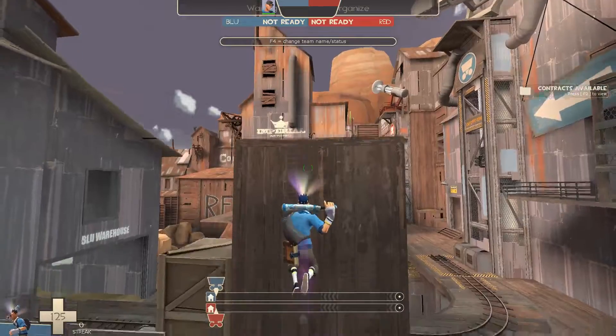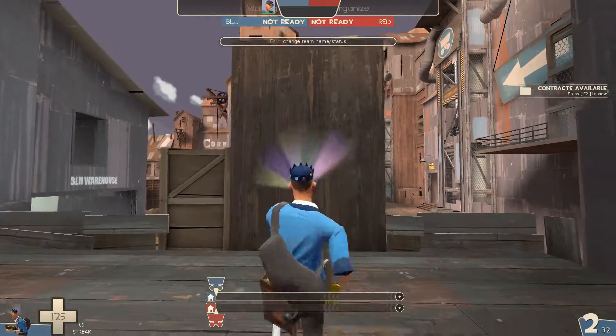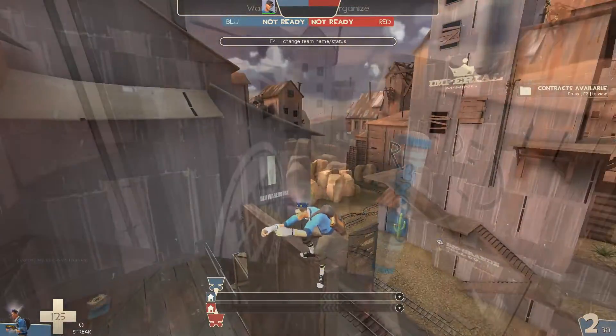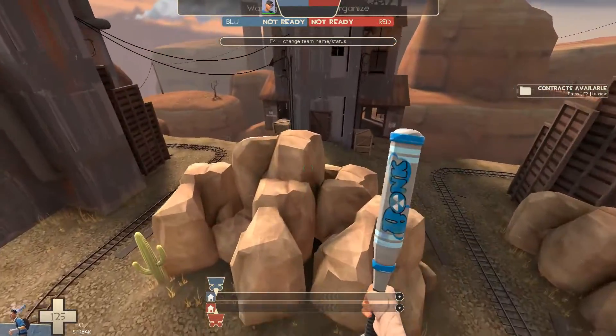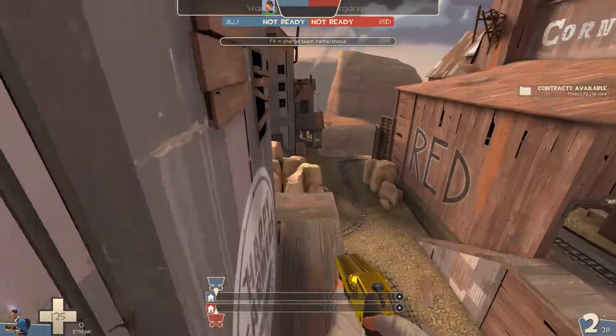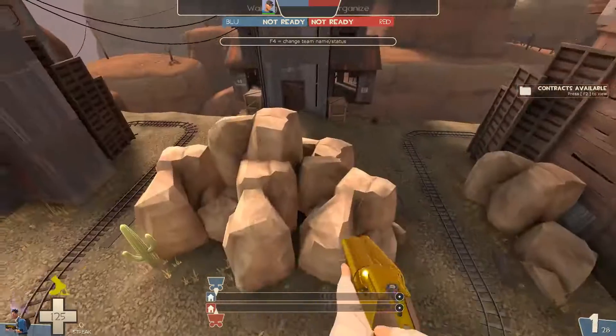Force of Nature is a lot more than just a triple jump. The Force of Nature jump is potentially higher and further than a triple jump. You also don't get to choose when you're knocked back in the air — you can use it to reposition in a fight instead of pushing yourself away mindlessly. If you're not using it as more than a triple jump, then you're better off just using a Boston Basher or Atomizer in my opinion.